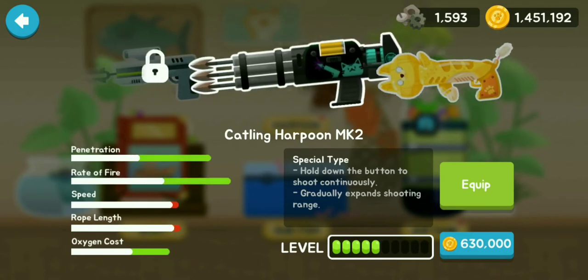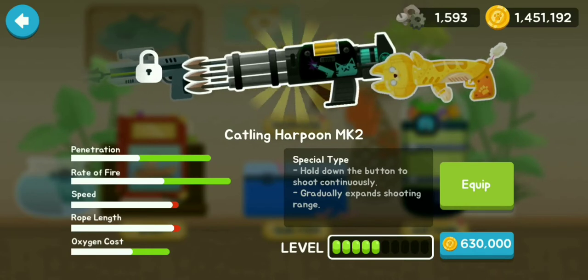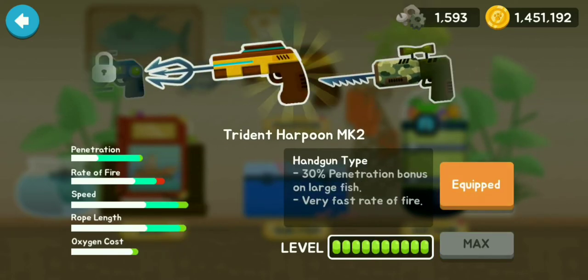I'm comparing it with the Catling Harpoon and Saw Harpoon, not the Miau Rocket Harpoon since that's unique. The penetration - wait, is it better? No way, penetration is still bad. Rate of fire is bad. Speed is better. Rope length is a little bit better than the Catling Harpoon.